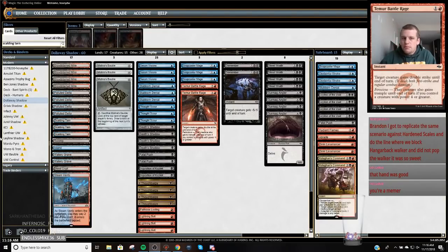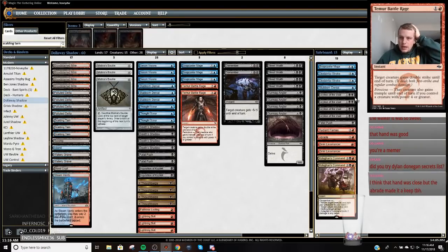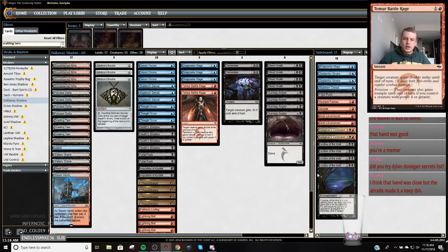Alright YouTube, today we are going to play Brandon Dalloway's Grixis Shadow. I will link his Twitter post in the description below where he did the sideboard guide for this. It's basically a very similar thing I've been playing, except he has switched over to Leyline of the Void, which is fine. I think if you're going to a Grand Prix, you need Leyline of the Voids because you're going to have to beat Hardened Scales affinity.